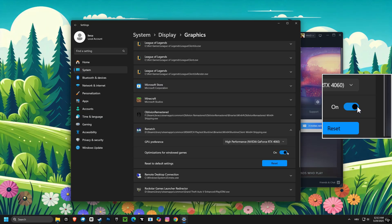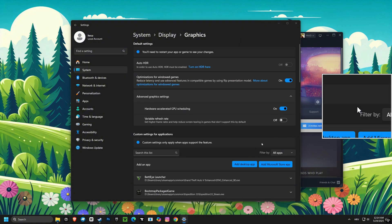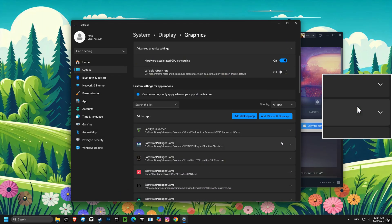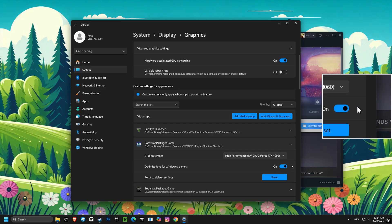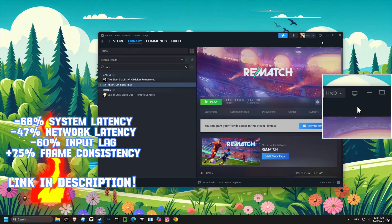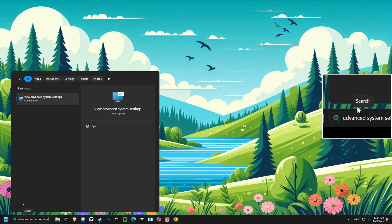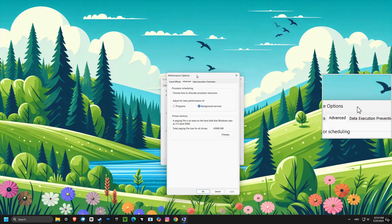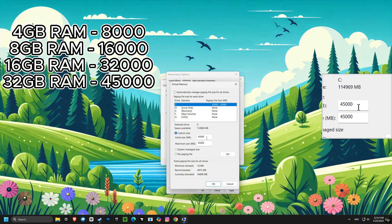Make sure optimizations for windowed games is enabled for those windowed game scenarios. Now let's adjust your virtual memory. Setting a custom size can help your computer handle demanding programs better.